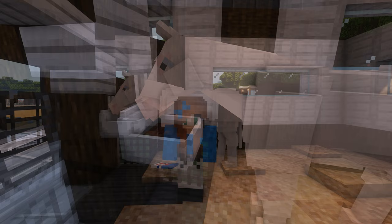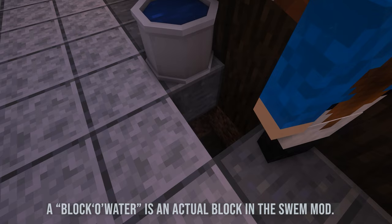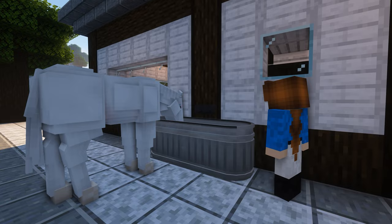Some of you were also asking how to use the spigot. You want to have a block of water in the general vicinity of it so the spigot is able to function. You can simply click the spigot as you place it over a water bucket, and it should fill the water bucket.